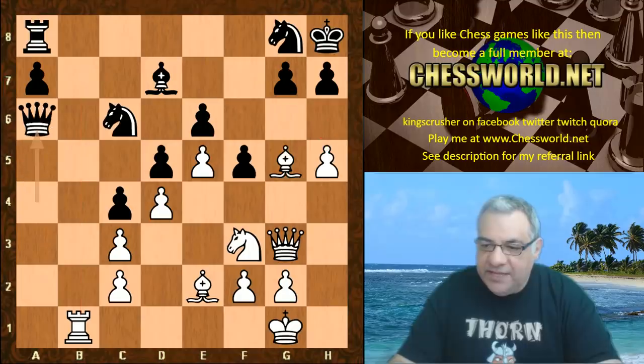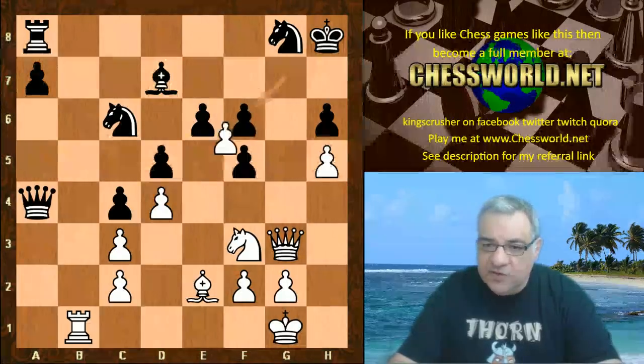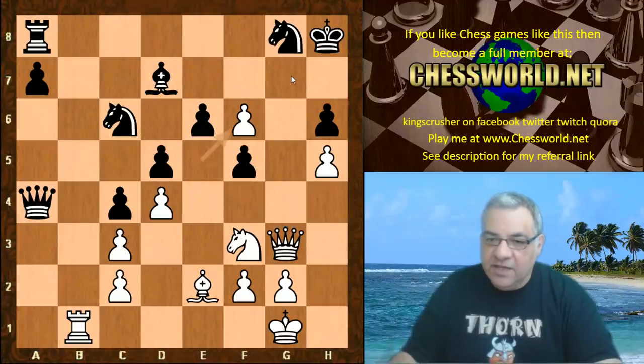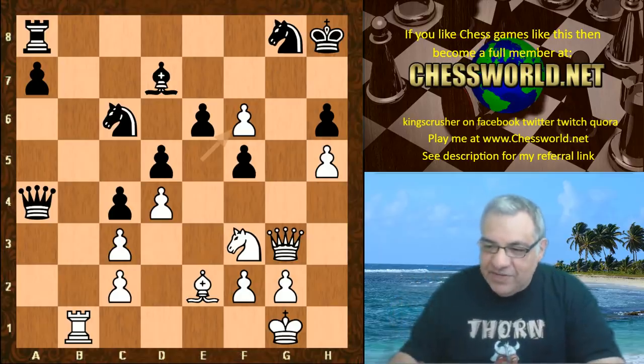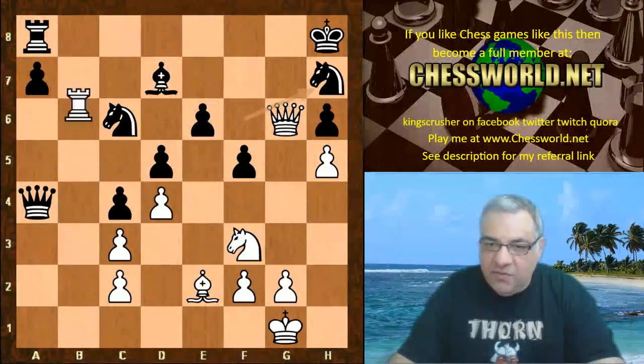So this passive-looking Ng8 is played, and then h5 again, not caring about the c2 pawn. The rook coming to the seventh is play on both sides of the board, with potential for h6 as well. It's very difficult for black to have any meaningful counterplay. We have Queen a6 being played. On h6 it turns out Bishop f6 is plausible, threatening Queen g7 checkmate.